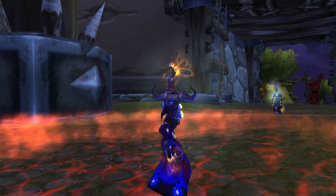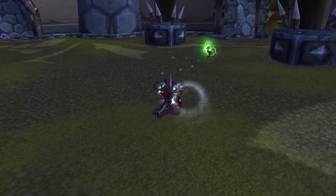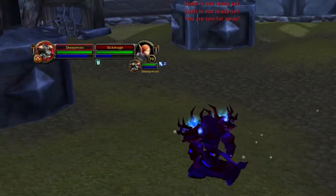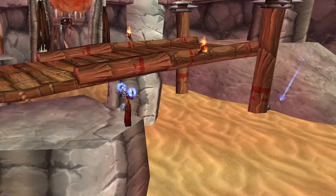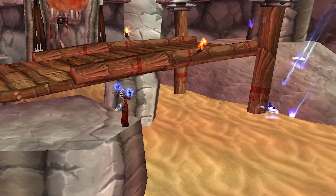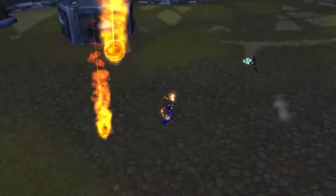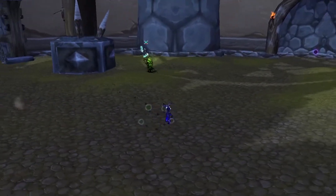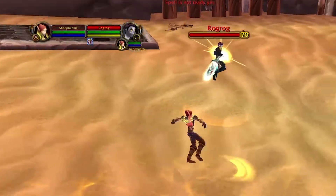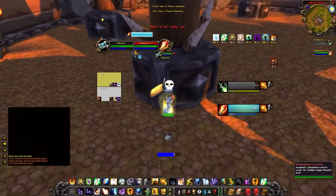Crowd control abilities are not the only ones you should be downranking, however. Another example is the Shaman Shocks. The Shaman wants to use lower ranks of Shocks to interrupt or keep enemies in combat. Most arena fights consist of finding stealthers and making sure enemy players won't grab a drink behind pillars. A common way to deal with this is using rank 1 AoE spells — Rain of Fire, Blizzard, Holy Nova, Volley, Consecration, just to name a few. You don't want to waste all your mana utilizing spells just to find one rogue, so it's essential that you downrank these spells for maximum efficiency.